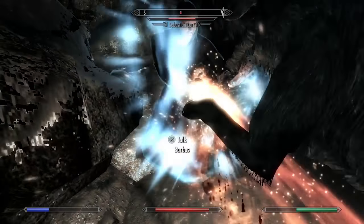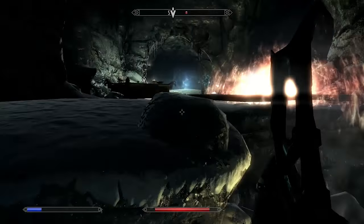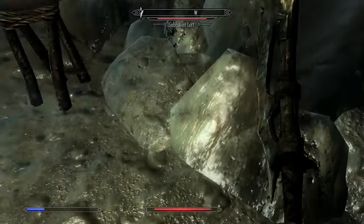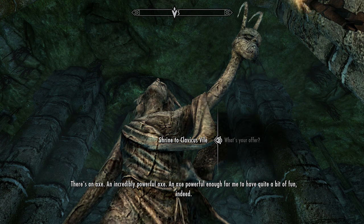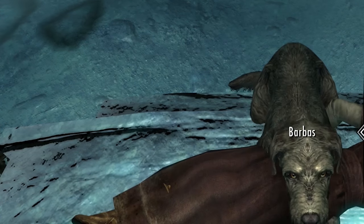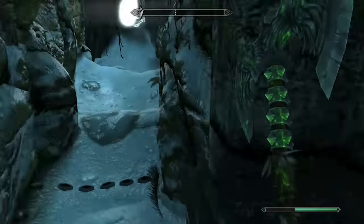There once was a man named Sebastian Lort. I killed him. But while he was alive, his daughter got turned into a werewolf. He prayed to the Daedra Clavicus Vile for a way to cure her of her lycanthropy, and Clavicus gave him an axe. It turns out Vile wants his axe back and offers it to you — but to get it, you need to kill Barbas. I don't want to kill him. So I take the axe and then just run away, screwing over a Daedra. I'm sure everything will be just fine.